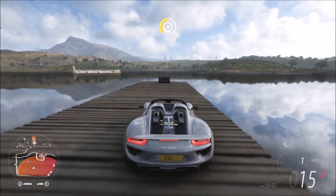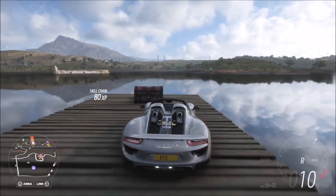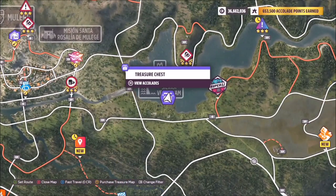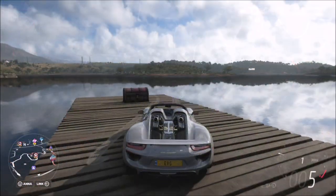After completing the first part of the clue, you have to go to the other side of the river to get the actual treasure chest itself, which is sitting on one of the wooden piers, as you can see here. It's literally as simple as that.